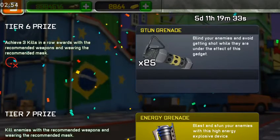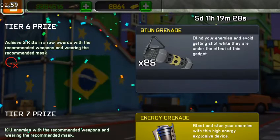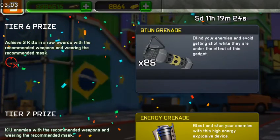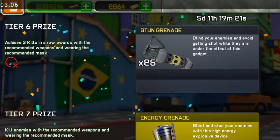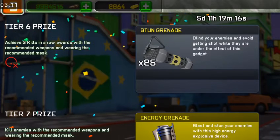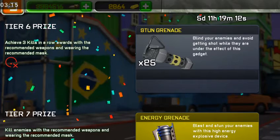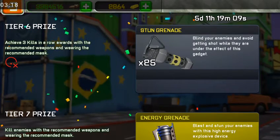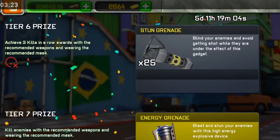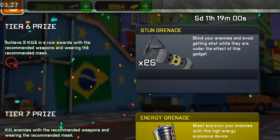For tier six: achieve three kills in a row with the recommended weapons while wearing the recommended mask. Same thing — use stun grenades, stun the enemies, and try to kill them. You are not allowed to be killed. For example, if you killed only two and then got killed, it doesn't count. You have to still be alive when you finish all three kills for it to count.